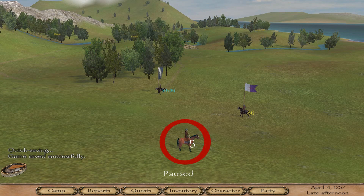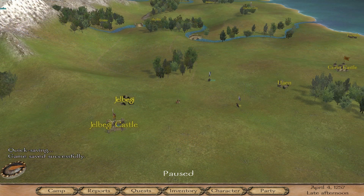So how does Mount & Blade exactly work? You have this unit right here. The number next to it shows how many soldiers you have in there. You can recruit some more soldiers from villages.